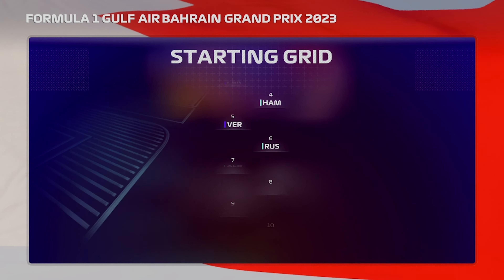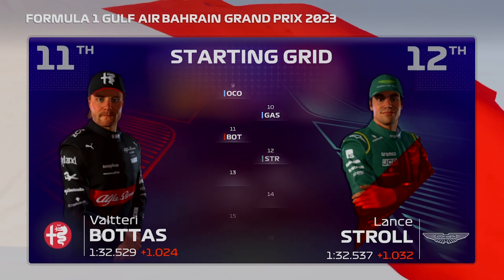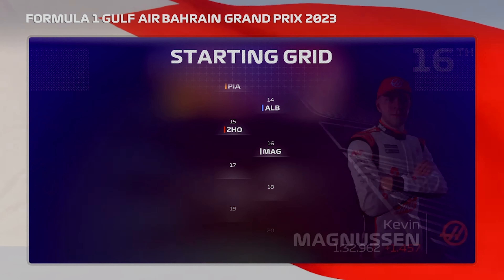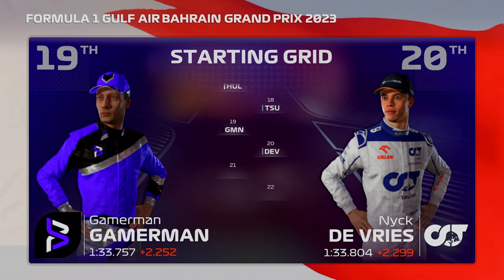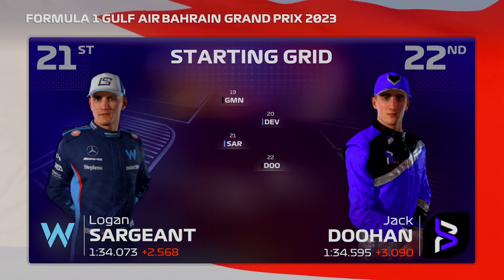Hamilton and Perez beat Verstappen? Huh, that's a first. Both the Renaults on the fifth row of the grid. Albon in P14 — that's kind of a shock too. So we start P19 and Jack in P22.